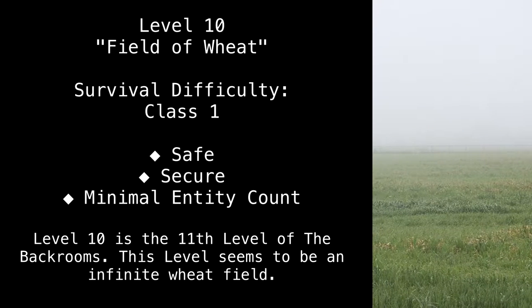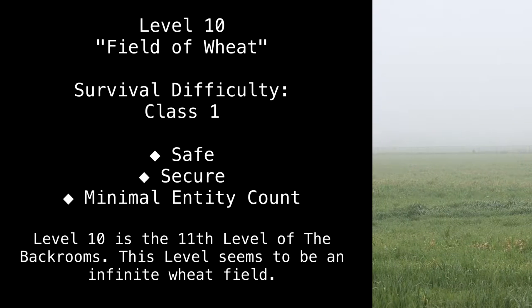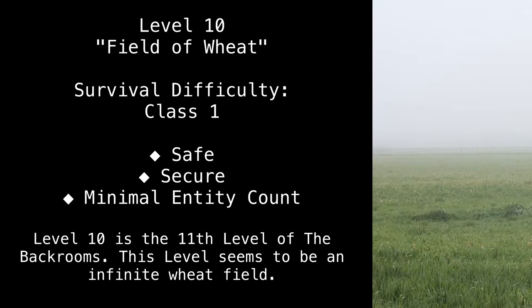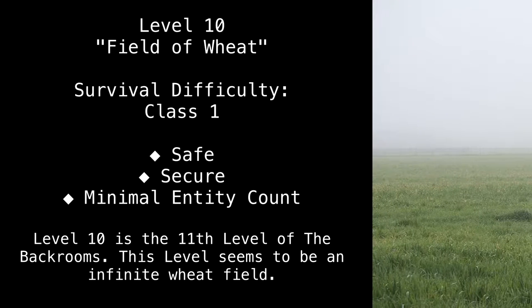Level 10. Field of Wheat. Survival Difficulty: Class 1. Safe. Secure. Minimal Entity Count. Level 10 is the 11th level of the backrooms. This level seems to be an infinite wheat field.